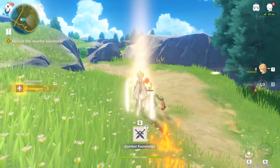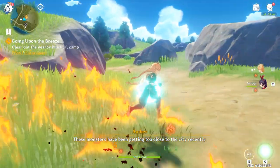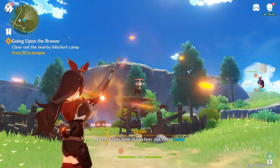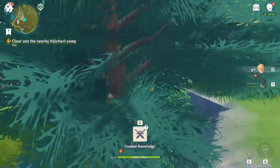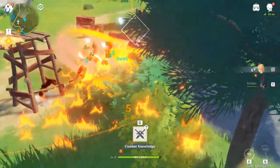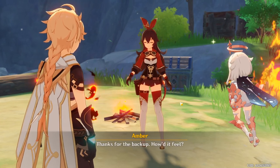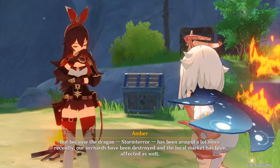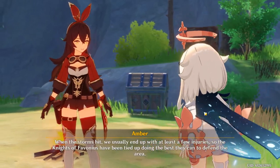If you see that crack in the middle where I jumped, aim for that so you can save some stamina since you won't have to climb. Once you get the teleporter, switch to Amber and kill this guy here, use your main character to finish him off, then switch back to Amber and shoot the one at the tower. Switch back to the main character and use your ability to kill them all in one go, then collect that chest.